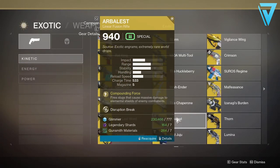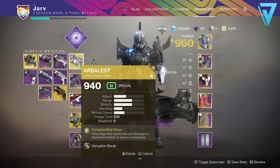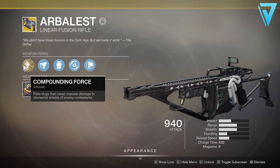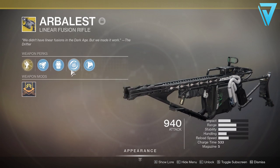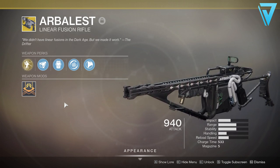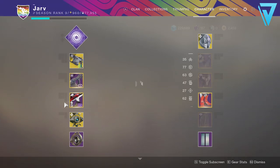To kick this off, we're going to jump into our collections and get the Arbalest, which is an exotic linear fusion rifle. This goes in the kinetic slot and has the Compounding Force exotic perk, which fires slugs that cause massive damage to enemy shields. It also comes with Disruption Break, which isn't going to be that useful. But being a kinetic linear fusion rifle means we can easily go after these kills without having to worry too much about ammo.